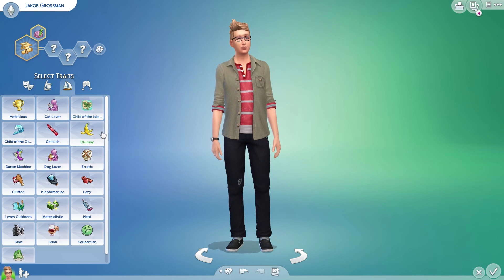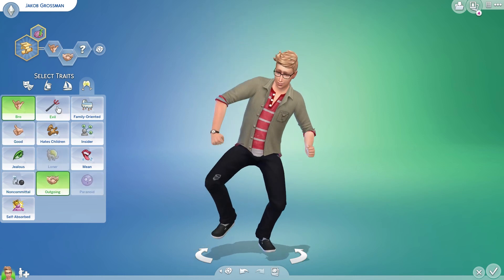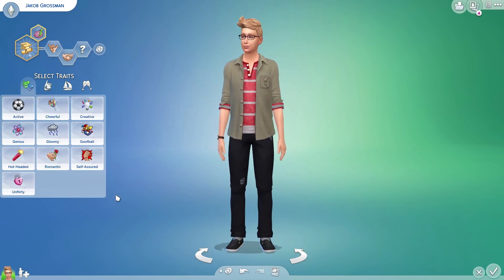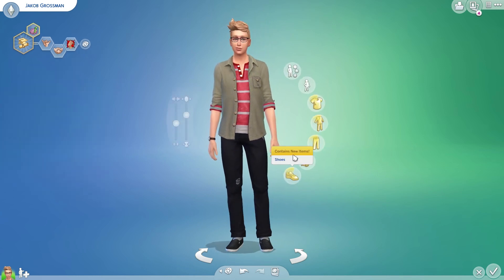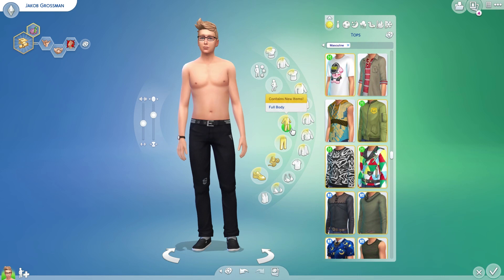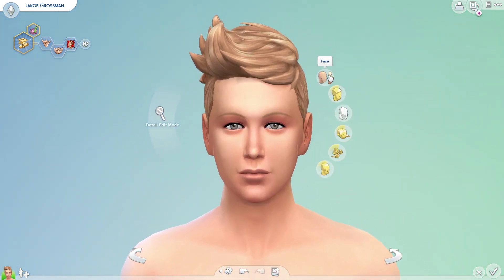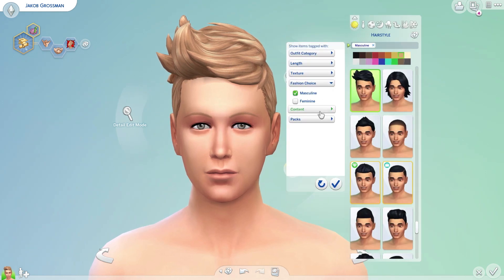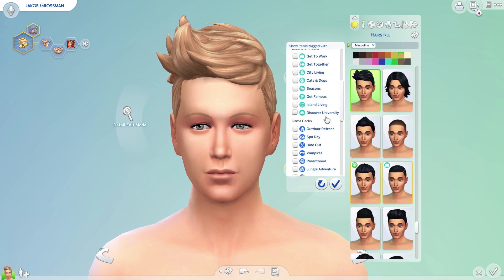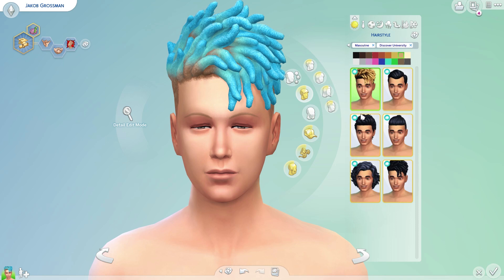I'm not seeing any new traits, so we'll give him Bro, Outgoing, and Self-Assured. We're going to take off everything he's currently wearing and head up to check the hair. It looks like we might have some new hairs — let me filter for university items.